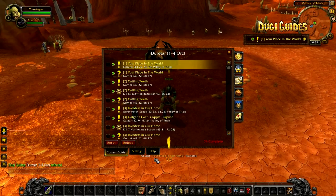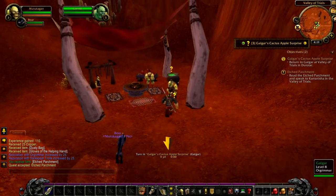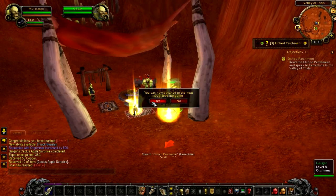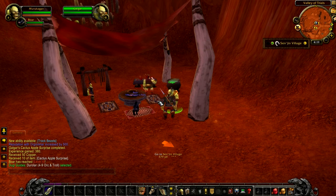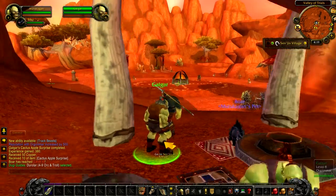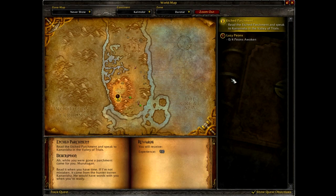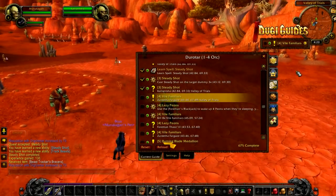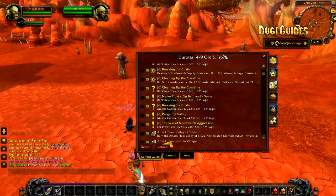For this example we are in hard mode with a level range of 1 to 4. When my character reached level 4, an automatic prompt will appear to remind you that you can skip ahead to the next guide. You can either select yes or no. Saying yes means the guide will skip ahead to the next guide even though we have only completed 67% of the guide, leaving the starting zone early at level 4 instead of level 6 in normal mode or up to level 7 on easy. If you select no, you can keep using the current guide until you're ready and then click the suggest button again later.